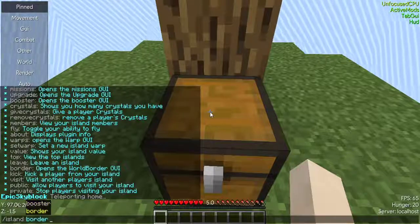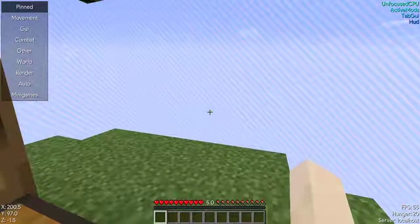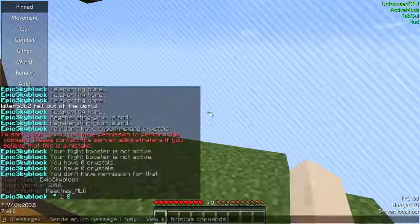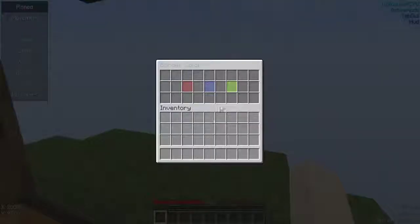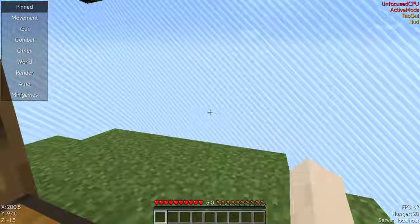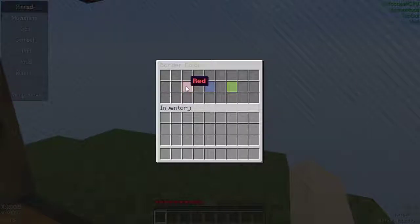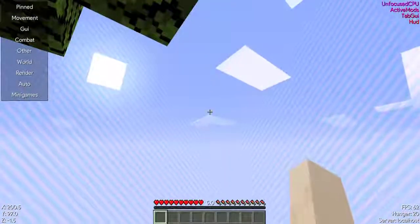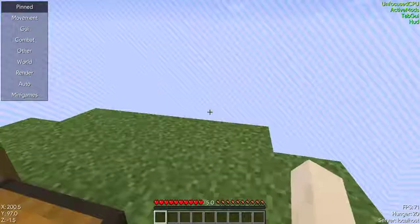Let's take a look at the border command. This one will allow us to change the color of the border. If you watch the background, you can see right here — this is one color. Watch as I change it — you can see it changed. You can cycle through different colors, including darker shades.